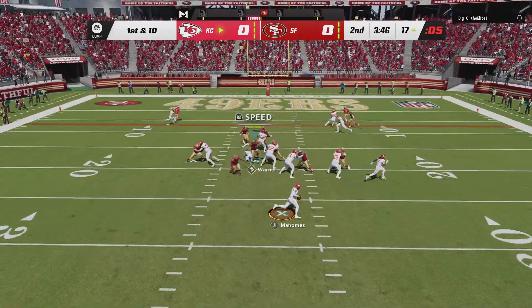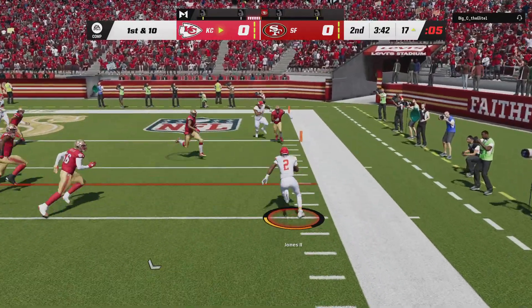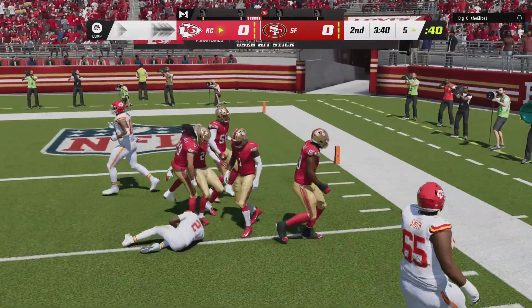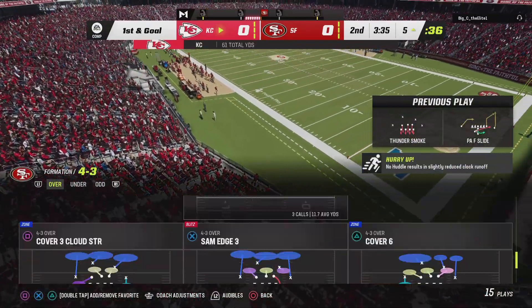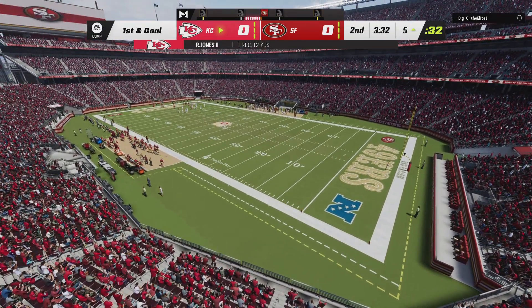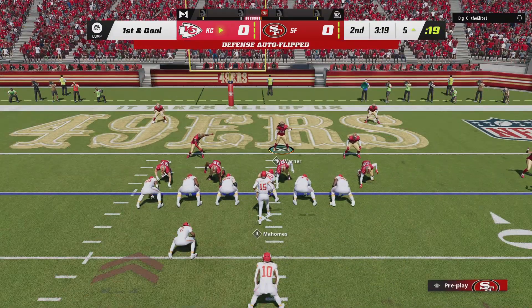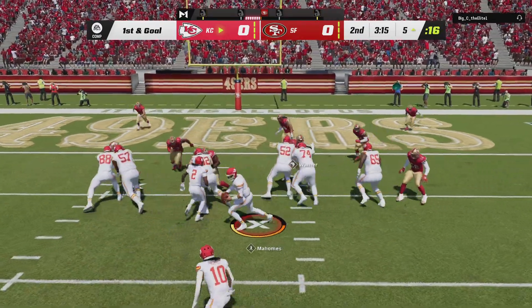Operating from the red zone now, Mahomes rolling to his right. Caught by Jones. And able to get him down, but he does reach the five. Back-to-back nice plays — 12 yards that time and a first down. Just picking up yardage in bunches here these last few plays. They have moved right down the field, and just like that, they can be set up for first and goal.